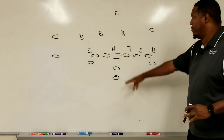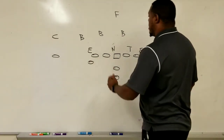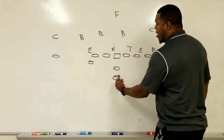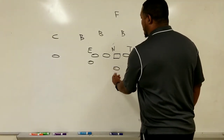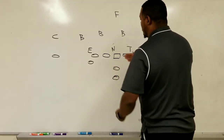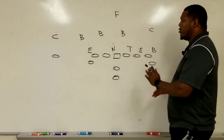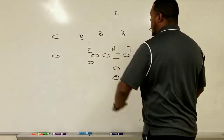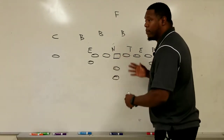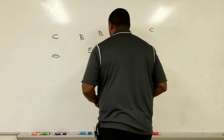Here is the wing-T as I would draw it up in the pistol. You can see we have both guys in the wings. Our pistol back is at four heels deep, and the fullback's heels are at six, so he's close enough to still get that same distance as he would if the quarterback was under center — maybe a little further back, but you still want the same type of timing on the play.